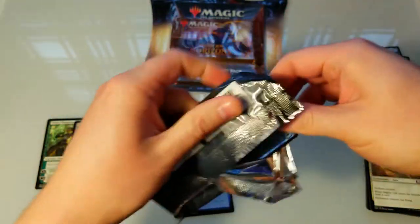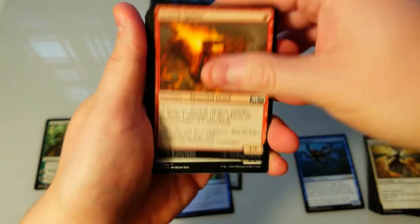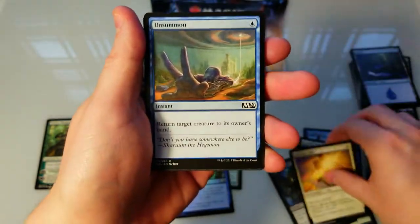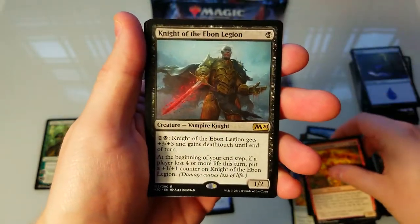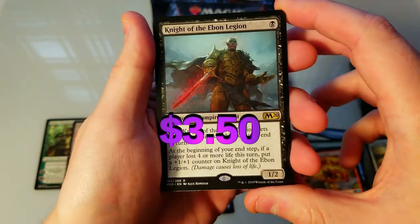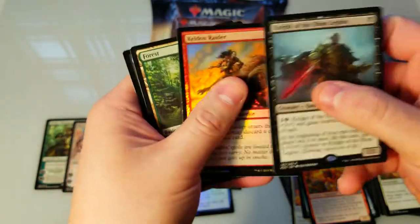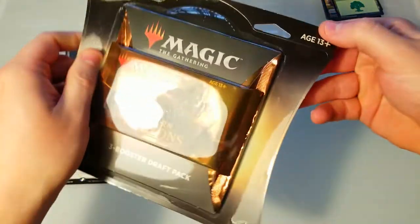We're flying through these packs but that's okay, we just want to get to Modern Horizons. Sentry tracker, bone splitters — can we get a ley line? Give me a ley line, all I want is a ley line. Knight of even the legion, vampire knight — one two, gains death touch, plus three plus three. We got a nice foil raider, nothing fantastic, but let's get into the good stuff.